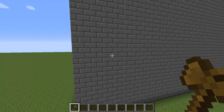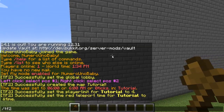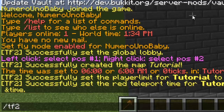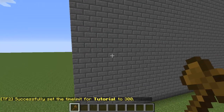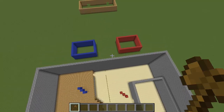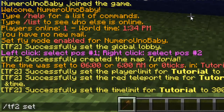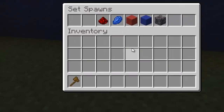Now we'll set the delay for the red team before they can spawn — this gives the blue team time to set up. Type /tf2 setredtp, the map name, and the amount of seconds — I'll give 30 seconds. Then set how long the match lasts with /tf2 settimelimit, the map name, and the time. After that, we're going to set the spawns for the lobbies and for where each team actually spawns. Go inside the blue lobby and type /tf2 setspawn and then the map name — this will bring up a GUI menu.